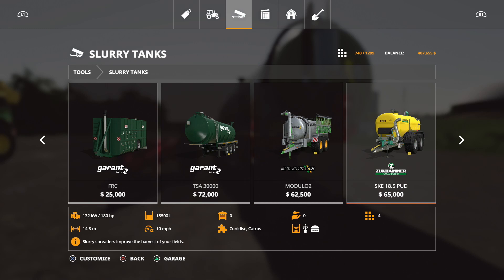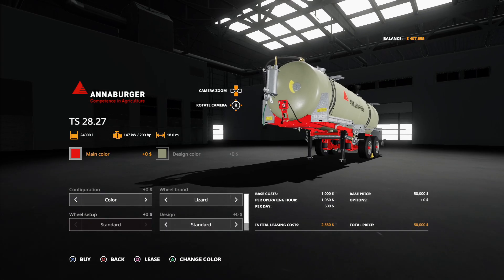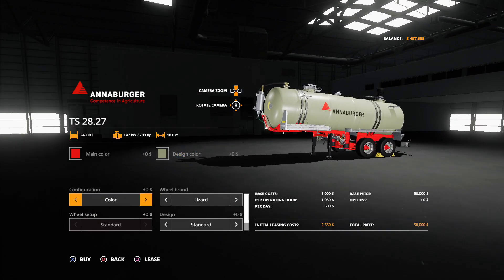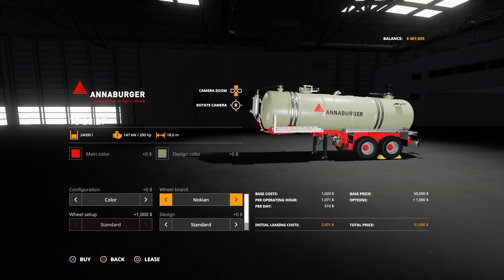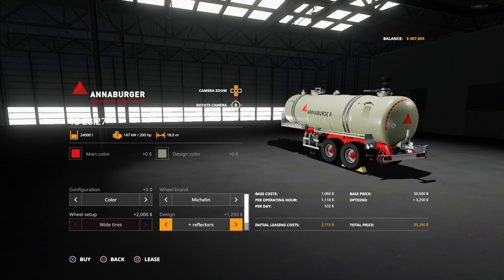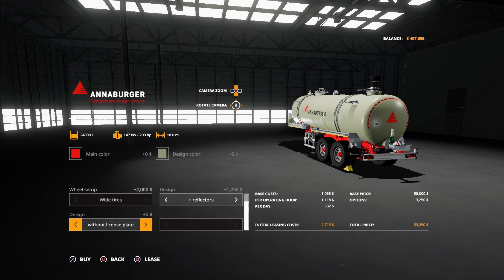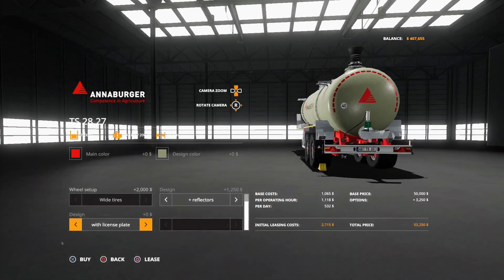The other one — go to Slurry Tanks, the big one. There it is. It requires 200 horsepower and has an 18-meter working width. Main color is red or black, design color options available. You can configure it with reflectors or underride grill guard. Without license plates or with license plate WB TS 28S — different license plates on both.